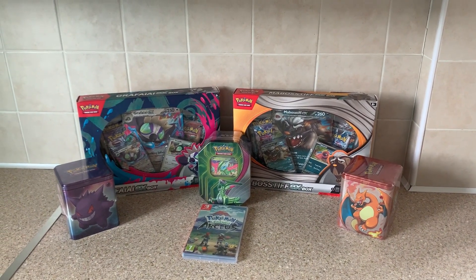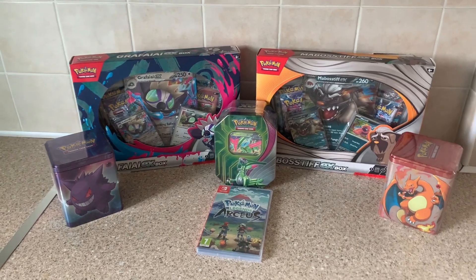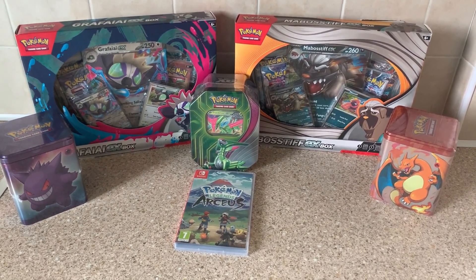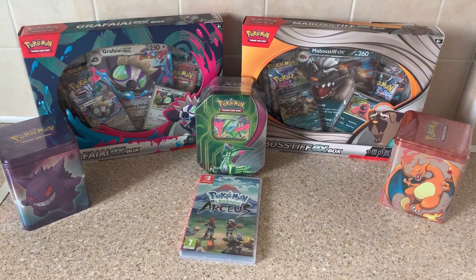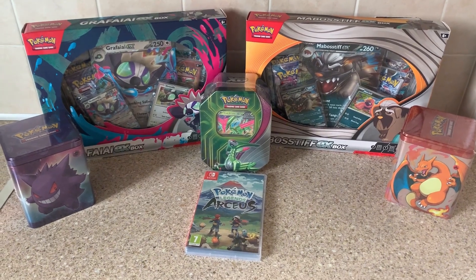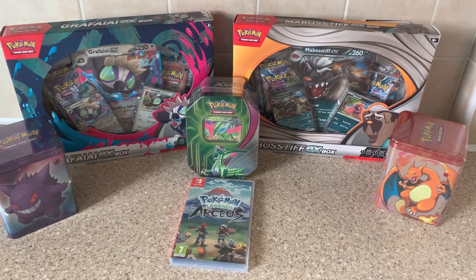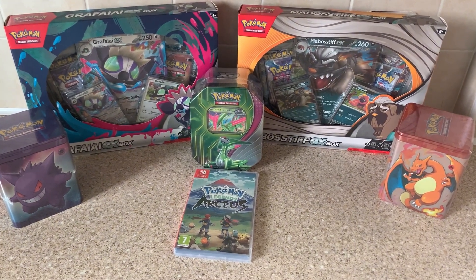Yo, what's going on Pokemon fans, welcome back to the channel - Main Elite here. Today we've got a special unboxing: two little cute tins - Gengar, one of my favorite Pokemon, and Charizard, each with three random booster packs and a couple of stickers. We also picked up an Iron Leaves tin, a Mabostiff EX bundle, a Graphite EX bundle, and Pokemon Legends Arceus, which we've never played before - we're going to do a let's play on the channel at some point. Be sure to like the video and subscribe to the channel.